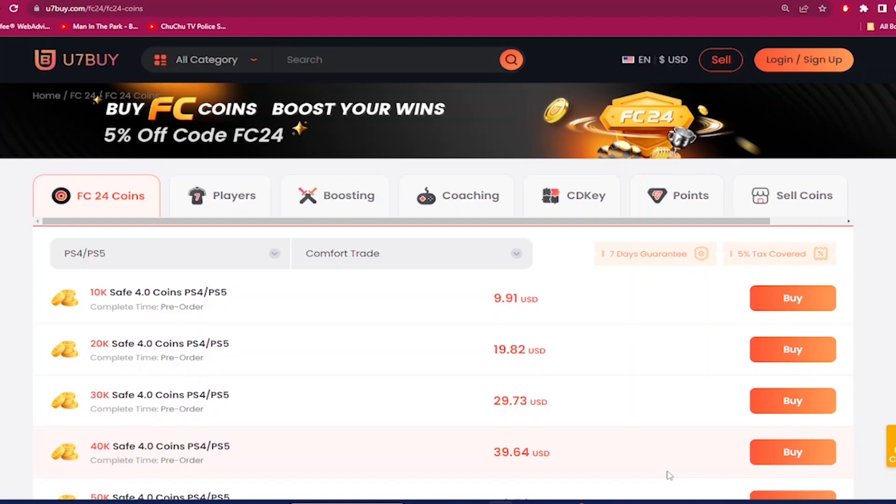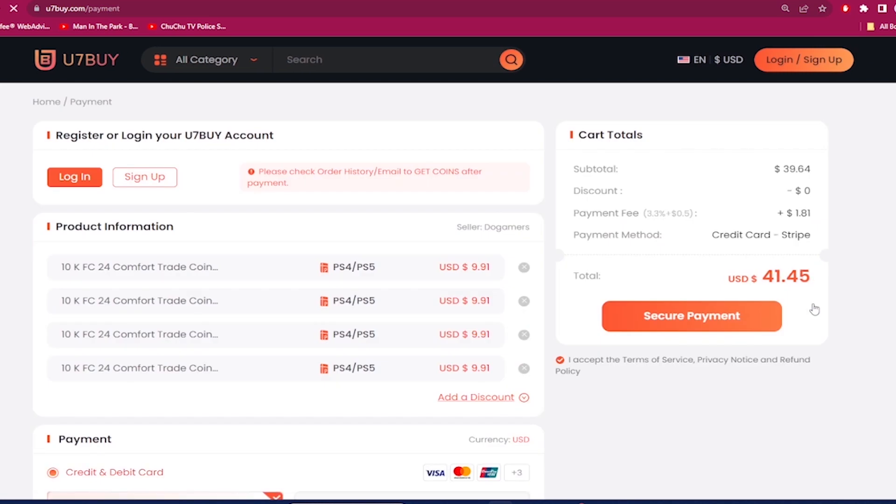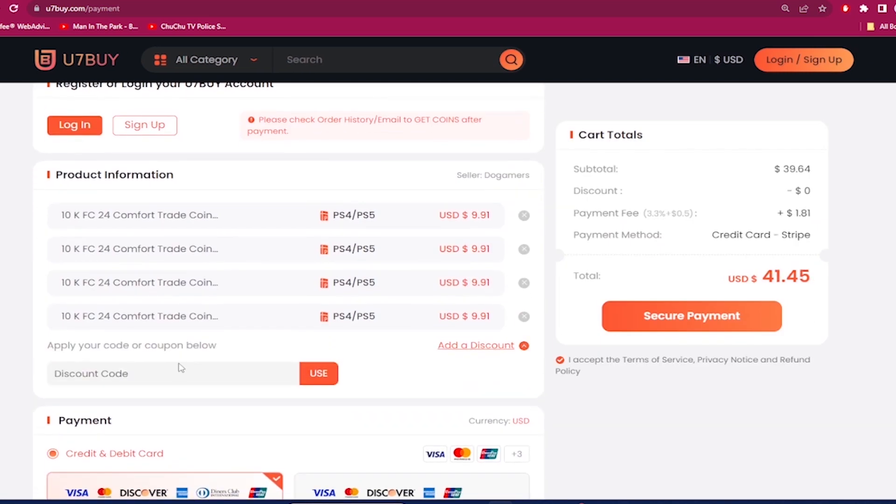If you want the most cheap and reliable EA FC 24 coins, check out use7buy.com. Next time you make a purchase, use the code 'dan' to get six percent off and make that team better. Also, on the same website, if you ever want to sell your coins, click on the help center and the selling section.